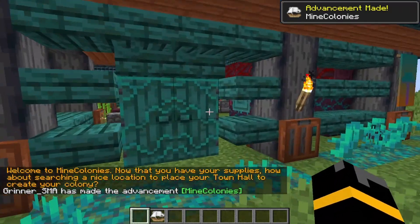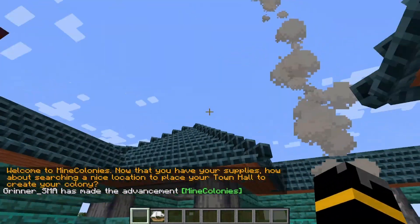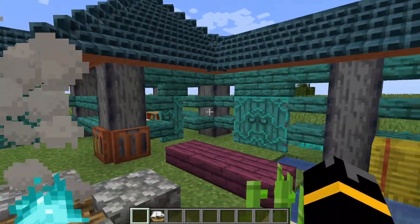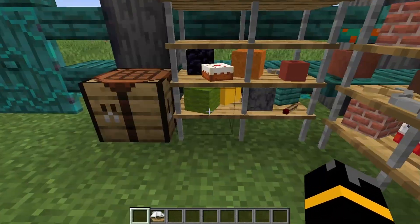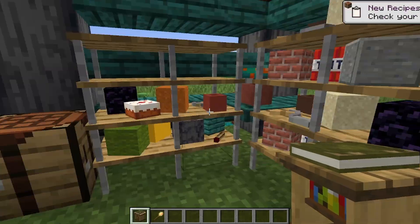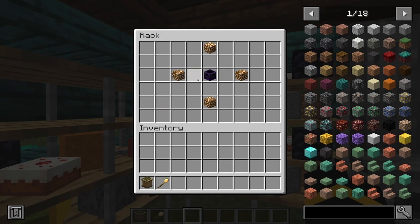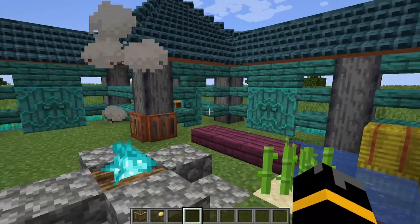Every player gets one of these when they start. It's in the rules if you wanted to change it for whatever reason. It costs five chests, so I don't know why you wouldn't build this on day one, because I've now got a perfect little hidey hole away from all the angry slime out there. I've got a town hall, a build tool — which will be important for progressing the mod — and I have some food and some basic tools. So I don't know why you wouldn't start off the game with building one of these. They're fantastic.